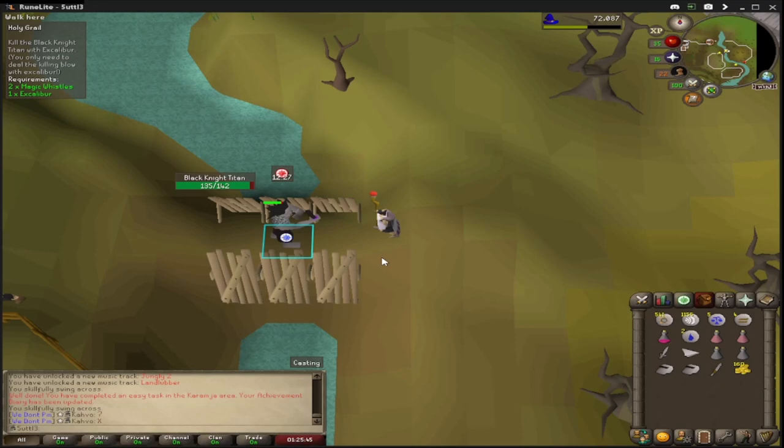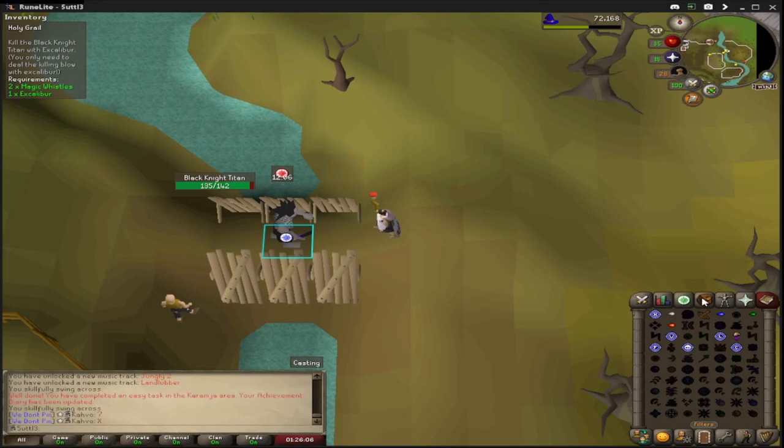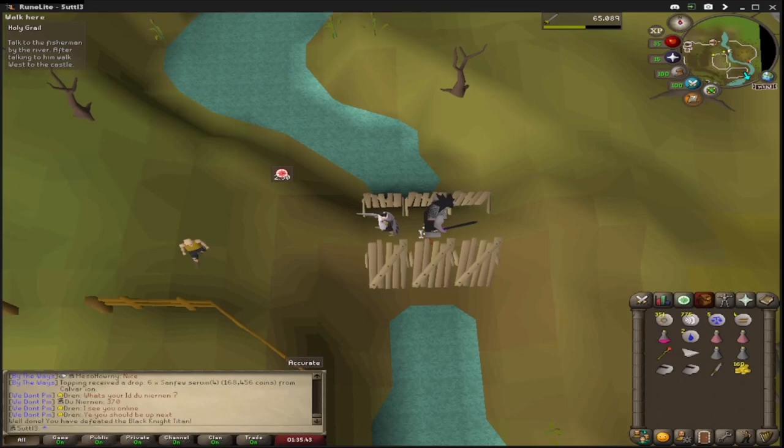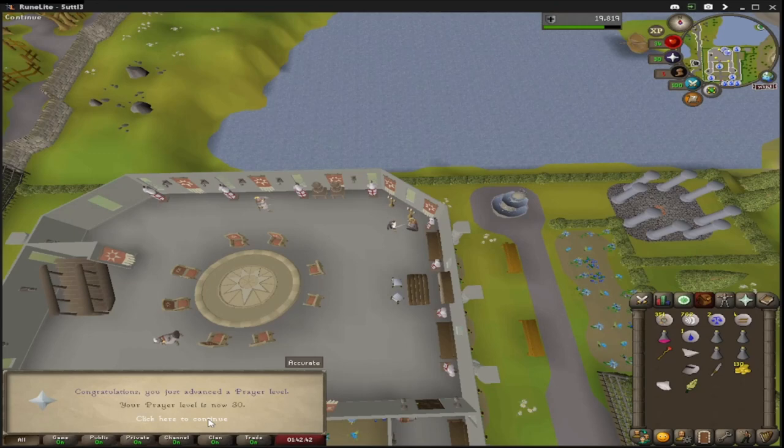Here I am in the process of completing the Holy Grail quest for the big prayer and defense experience. I'm splashing on this Black Knight Titan, and I hope my 537 casts of Fire Strike are going to do it. Otherwise I'll come back with Fire Bolt. We did it — Holy Grail complete! Big defense and prayer experience. That will bring prayer right up to 30, and defense to 33.